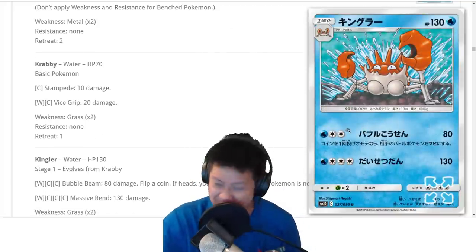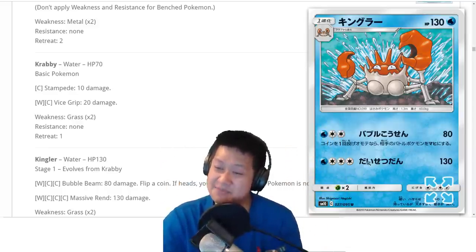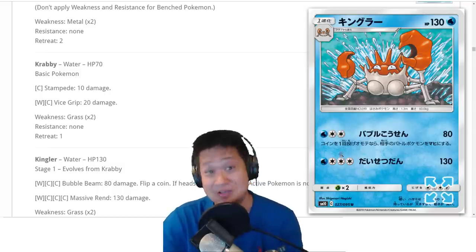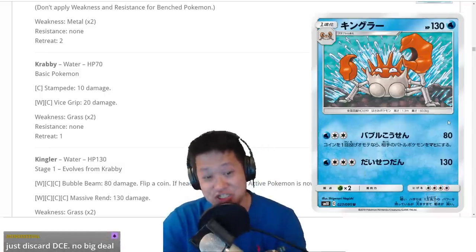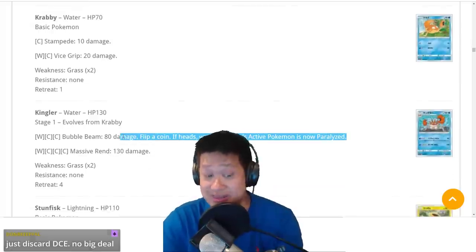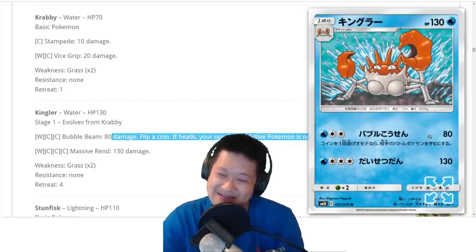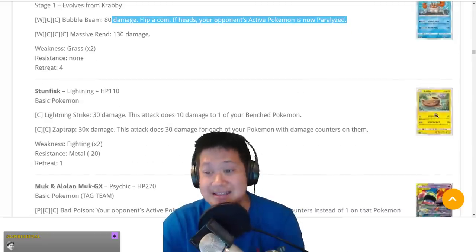Krabby — you are an expensive Pokemon with the right numbers for big energy costs. I might try to make you work. You could do a cheese paralysis deck with Victini for a 75% chance, and you can make it work — but after making that deck, you're like, forget about it. You're not that special.